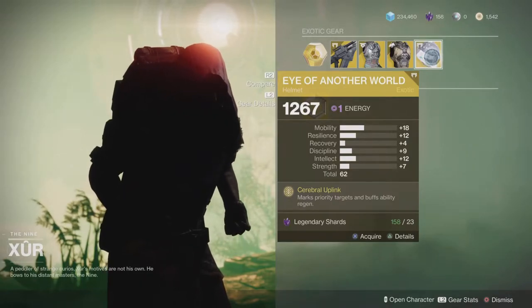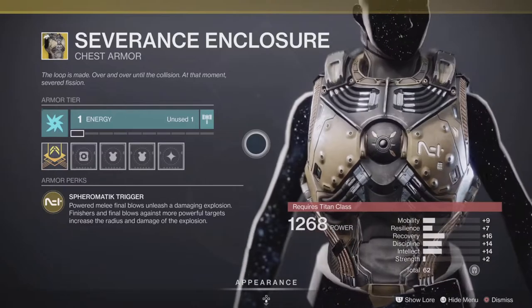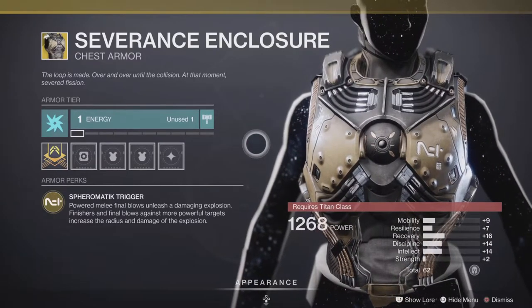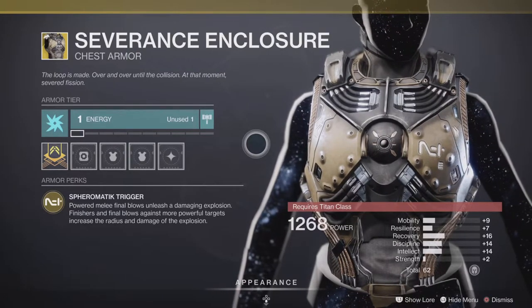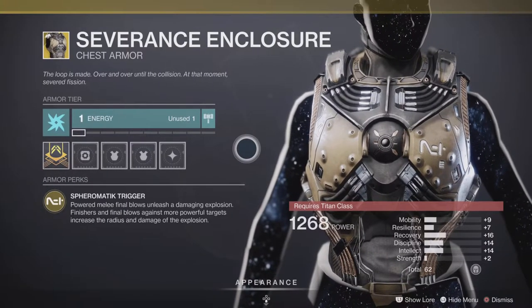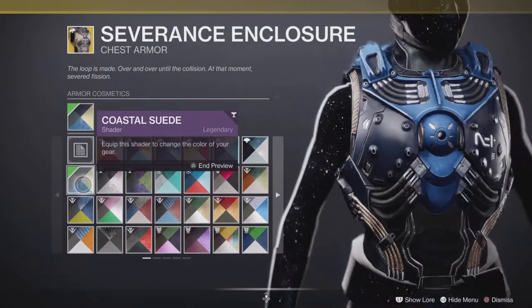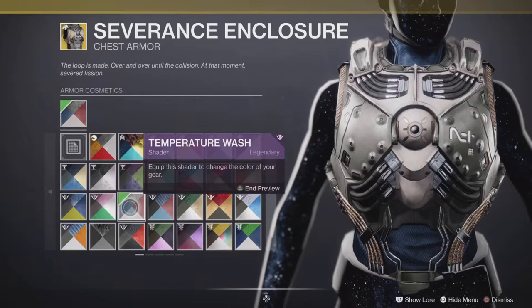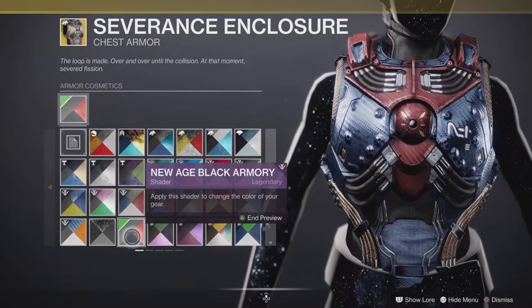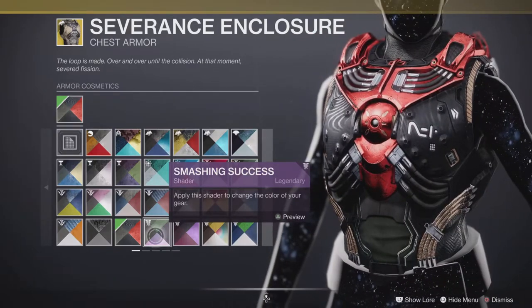Severance Enclosure for the titan — he's had this one pretty often, it's pretty common with him now. Powered melee final blows unleash a damaging explosion; finishes and final blows against more powerful targets increase the radius and damage of the explosion. It's only final blows that trigger it — the rest of the time it just sits idle and does absolutely nothing. Not the best in my opinion, certainly better options out there for the titan. It looks like it's got a ghost in the middle of it with the eye there — not bad looking with certain shaders, but yeah, let's leave that.